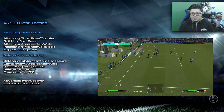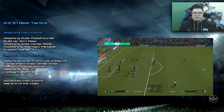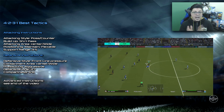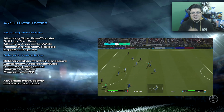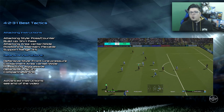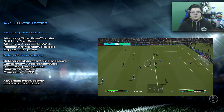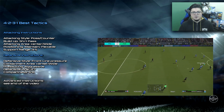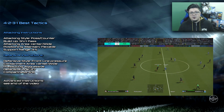For your defensive instructions - because formation-wise you are defensive - you've got to have frontline pressure, aggressive containment area. Center is recommended. Your defensive line, because you are frontline pressure and aggressive: defensive line three to seven; higher than that just depends on how good you are at defending. Your compactness should always be six to eight, or six to ten. Anything below four is not ideal - why would you want to open up your defense when the opponent is attacking? You want to be as compact as possible.